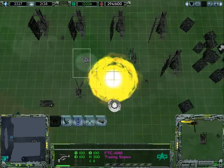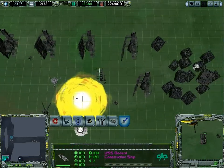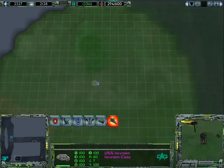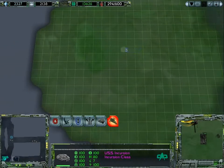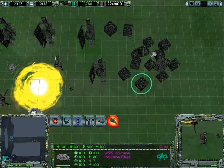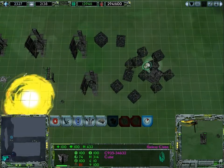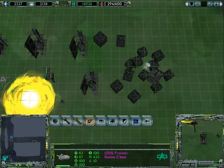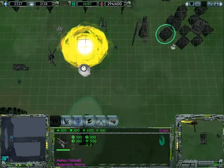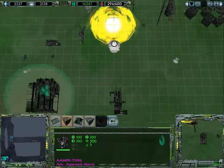Something has just given us metal - indeed, the cargo ship was just here, lovely. So let's scout more. The incursion is doing a really good job of giving us some map information here, very important to have that. Let's repair this.